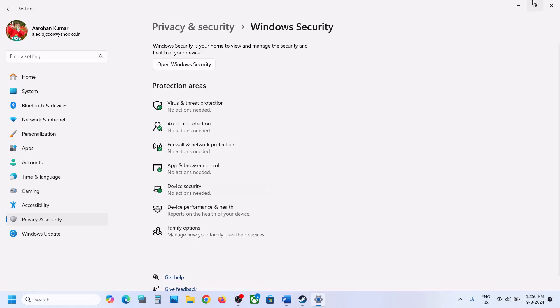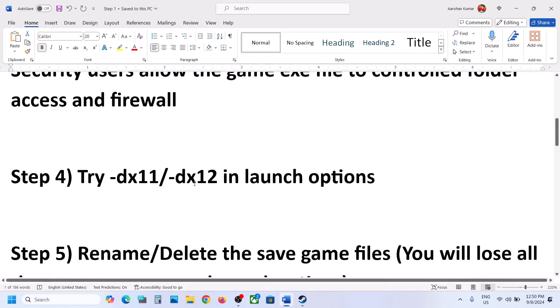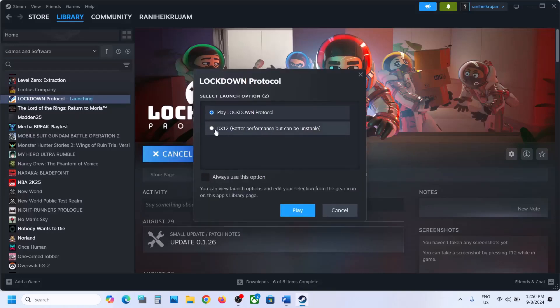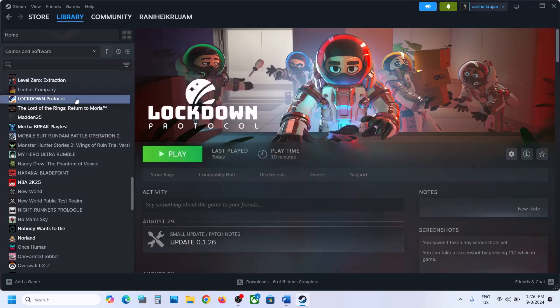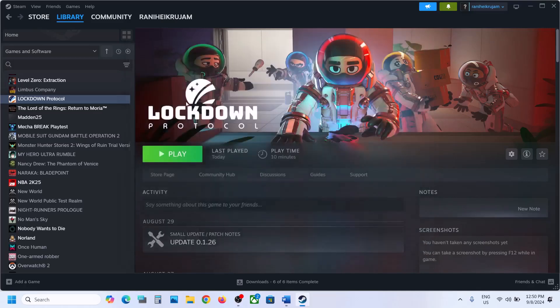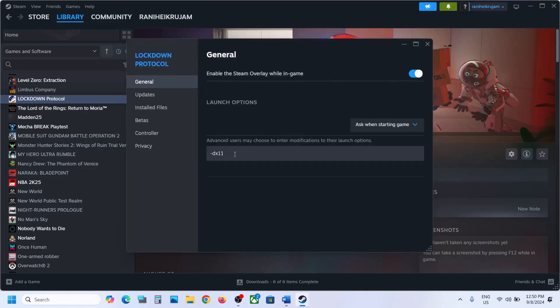The next step is to try the DX11 or DX12 launch option. When you launch the game, if DX12 is selected, try selecting DX11 and click Play. If DX11 is already selected, try DX12 and click Play. If still not working, right-click on the game, select Properties, and in the launch options type '-dx11' and then launch the game. You can also try '-dx12'. If still not working, remove the launch option and follow the next step.